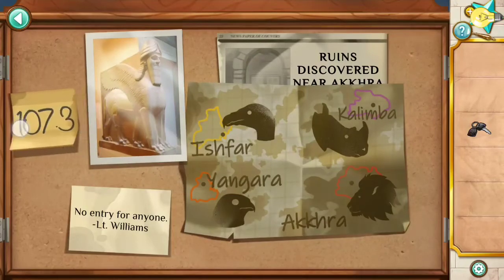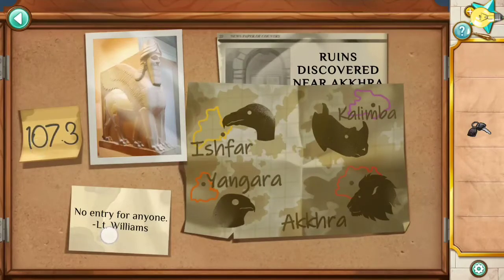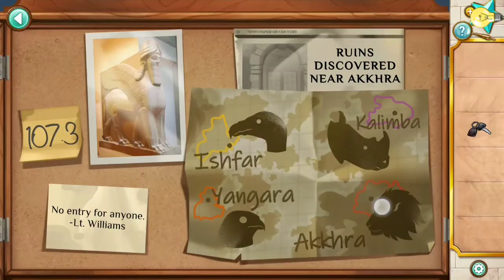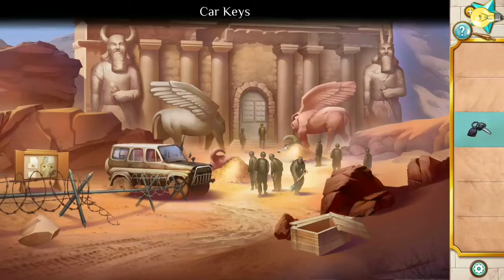Look on the map. There's a number here: 107.3, Lieutenant Williams, and then Accra — Accra is a lion symbol. Go inside the car with the key.